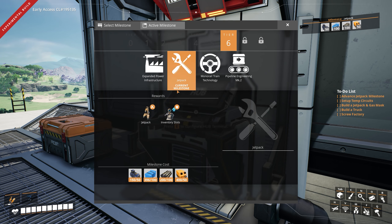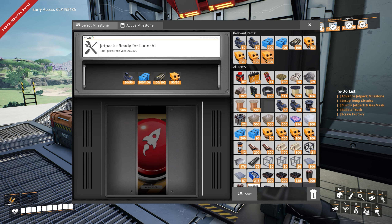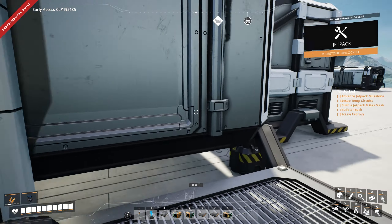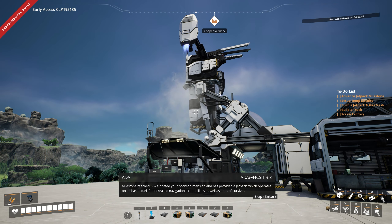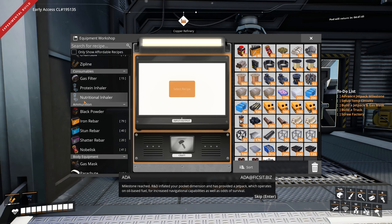For now, we can advance the jetpack milestone. We've got everything we need for it, so let's just select it again. I've basically just run up to the oil area and picked up a bunch of the resources that we made there. So that is the jetpack — R.E.D. has inflated your pocket dimension and provided a jetpack, which operates on oil-based fuel for increased navigational capabilities as well as odds of survival.